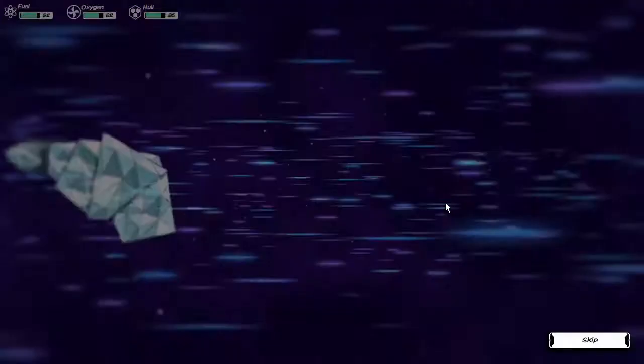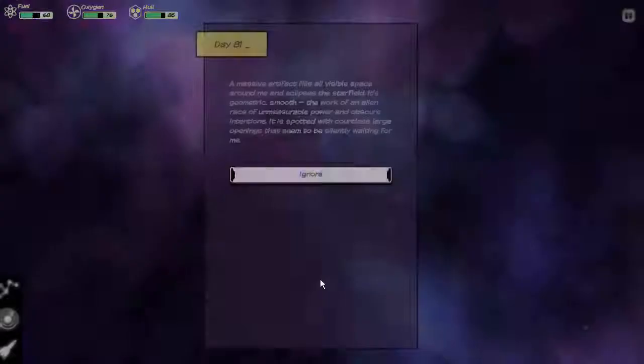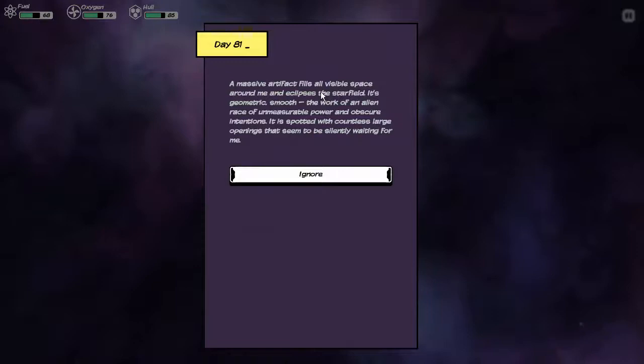Going to that yellow dwarf. Day 81. A massive artifact fills all visible space around me and eclipses the starfield. It's geometric, smooth — the work of an alien race of unmeasurable power and obscure intentions. It is spotted with countless large openings that seem to be silently waiting for me. All I can do is ignore it. I want to explore it — why can't I do something more?